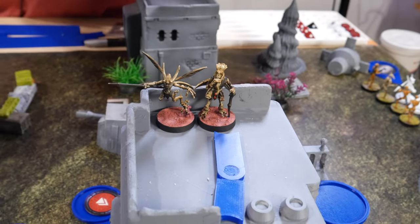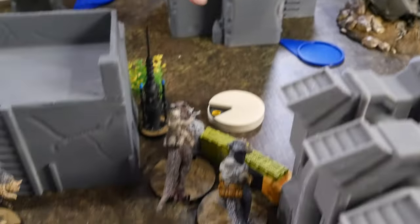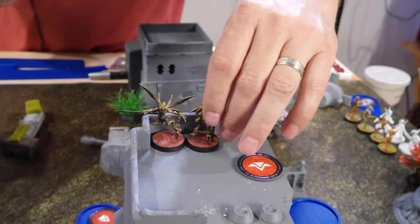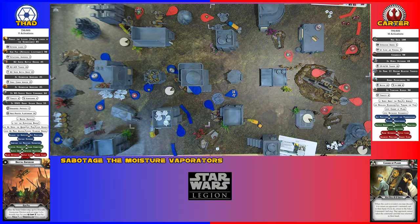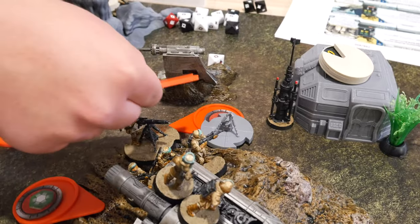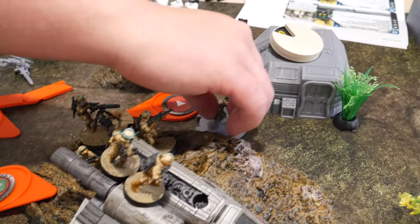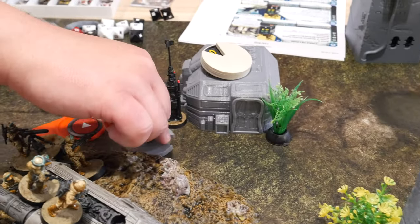I pulled the commander - he's going to move up, shoot at those Tauntauns, use his free jump back. You get another suppression. That was my goal. This machine gun is going to move up to there, touching that, reposition, and then take his last action.